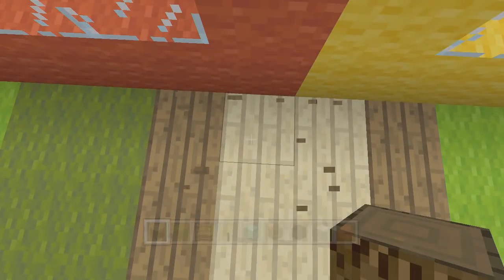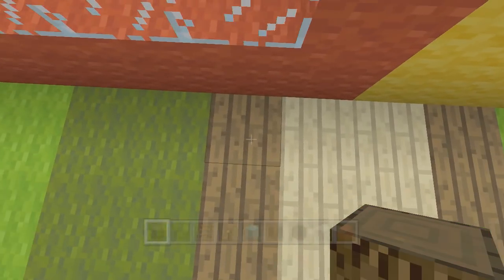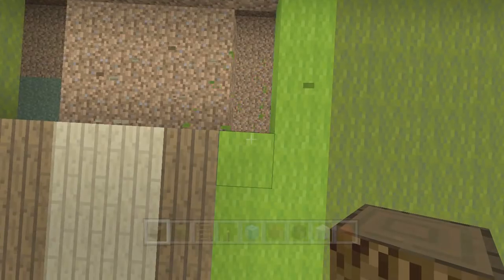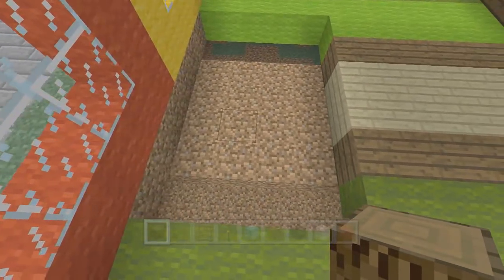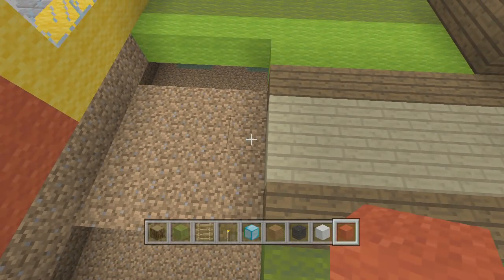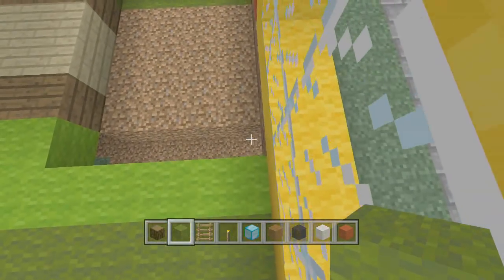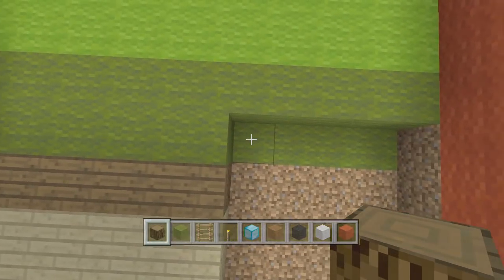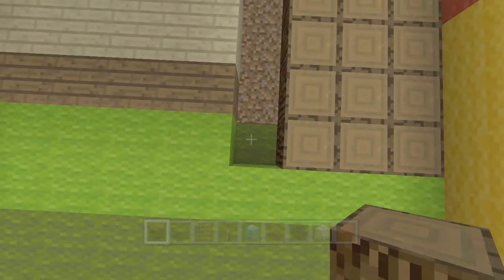We also have to change this floor out. I'm just going to knock out the existing blocks — I actually did put a little bit of floor under there to make it easier on myself, but not quite enough. It doesn't really matter what we put under there since we're never going to see it again. That way we can put down the logs in the correct orientation.